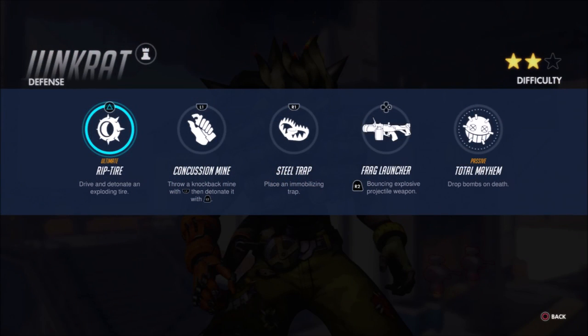The Rip Tire ultimate, triggered with the triangle button, does a lot of damage in a small area, so if you can explode it amongst a group of enemies and there is no Reinhardt protecting them, then you're going to get a bunch of kills.